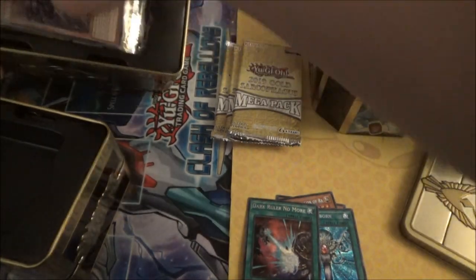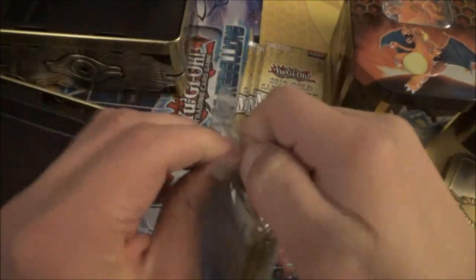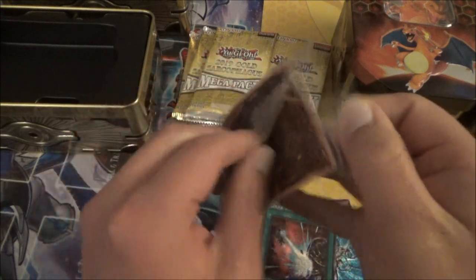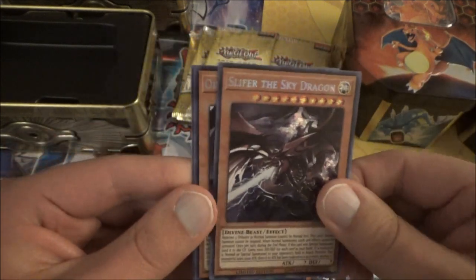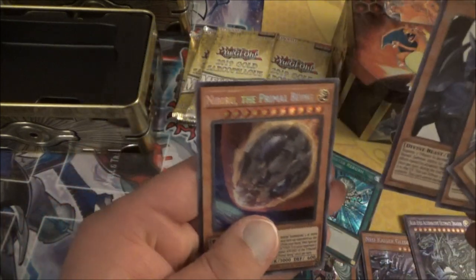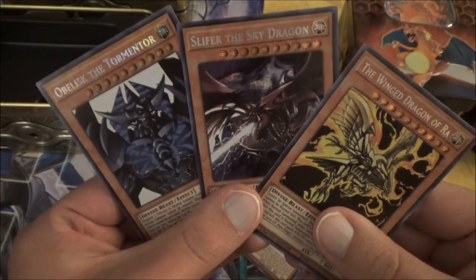Let's get to the second Promo Pack, and there's Neo-Kaiser Glider in this one. Going through quickly — we have Neo-Kaiser Glider, another Blue Eyes Alternative Alternate Dragon, Slifer this time, and Obelisk. We got all three: Slifer, Obelisk, and Ra. And we had Nibiru, the Primal Being. All three Egyptian God cards — very cool.